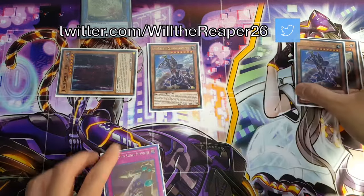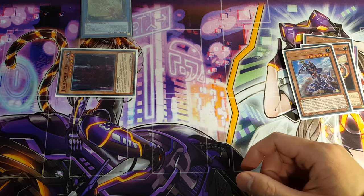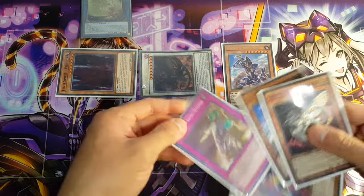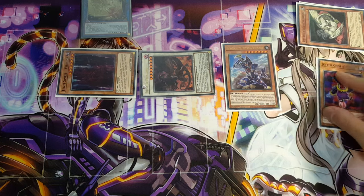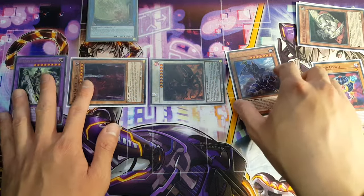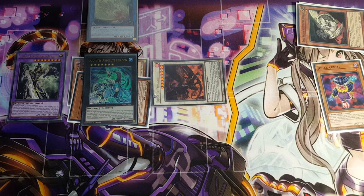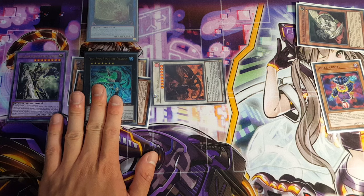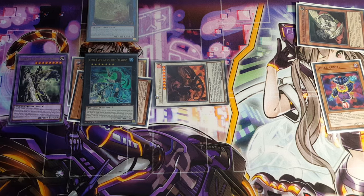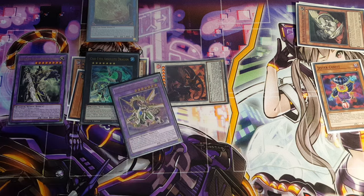We take Destruction Sword Memories, ditch it to the graveyard to special summon Buster Whelp, then Synchro Summon to go for Buster Dragon, which brings out Buster Blader again. In the graveyard we have Memories — banishing these two particular cards together allows us to summon Buster Blader the Dragon Destroyer Swordsman. To further add insult to injury, we overlay these two for Odd-Eyes Absolute Dragon, which provides a negate in case the opponent gets through Dragon Buster or Buster Blader. And if Absolute Dragon leaves the field, you can bring out Vortex Dragon.